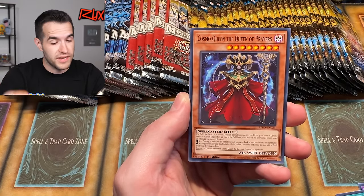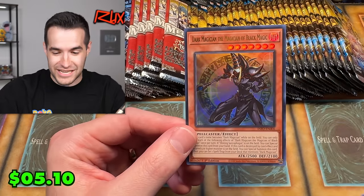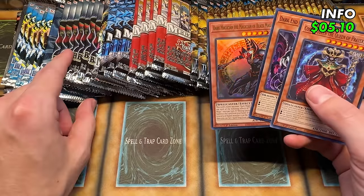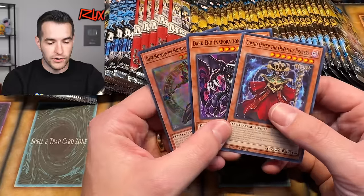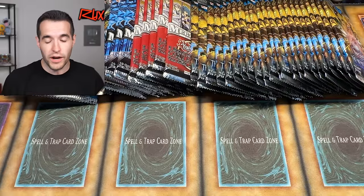There's also Cosmo Queen, which we can pull out of the Pop-Tart pack. We just pulled Dark Magician — the Magician of Black Magic — and all of these have a match. We can pull the original Dark Magician out of LOB, or in Battles of Chaos for the 25th Anniversary art. Our goal in this video is to match three different cards with their original version. Even if we get one, I'll be pumped, but three is the goal.